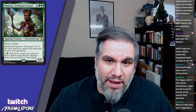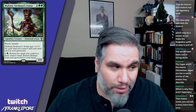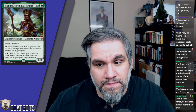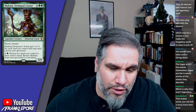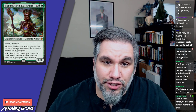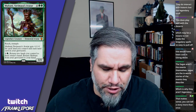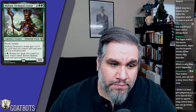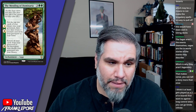Multani, Yavimaya's Avatar is six mana for a 0/0 with reach and trample, getting +1/+1 for each land you control and each land in your graveyard — presumably at least a 6/6. You can return two lands you control to their owner's hand to return Multani from your graveyard to your hand. That's pretty versatile — a reasonable finisher for green especially with trample, and it seems to work well with the Mending of Dominaria.